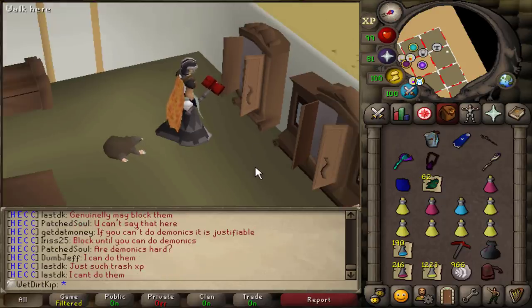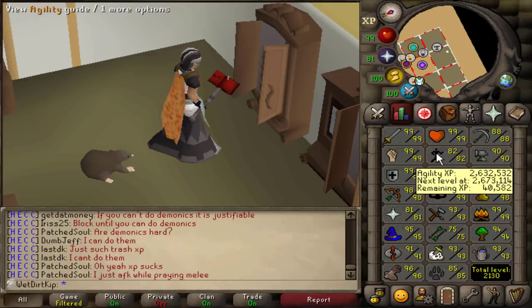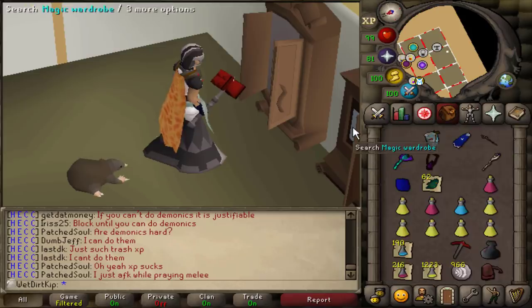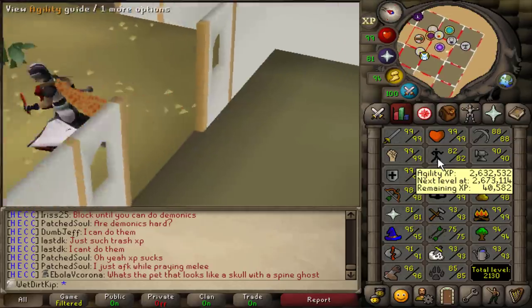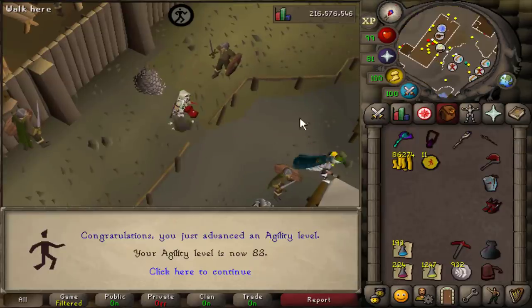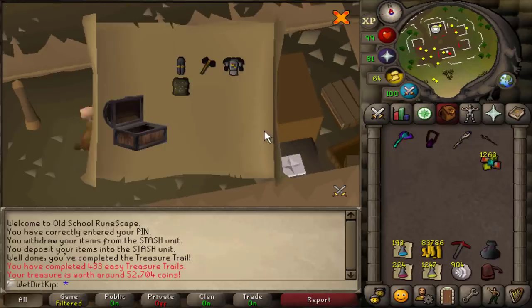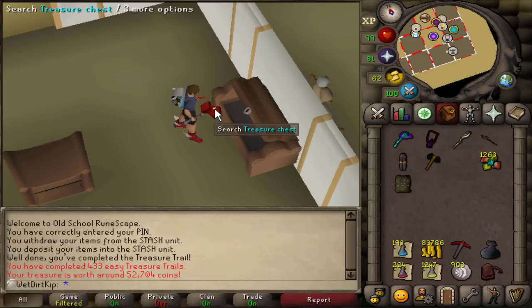I've been thinking of what to do while we're not raiding that's not as AFK as Sacred Eel fishing. I think what I might start doing is Agility, because we eventually need to get 88 Agility for the Kurask Dungeon shortcut for Hydra. I'll do rooftop Agility and trade in the Marks of Grace as I get them. A couple hours later — 83 Agility.